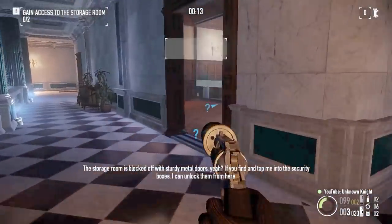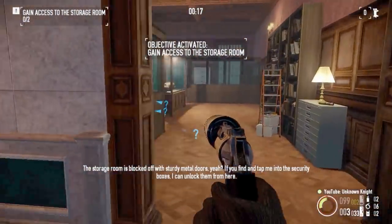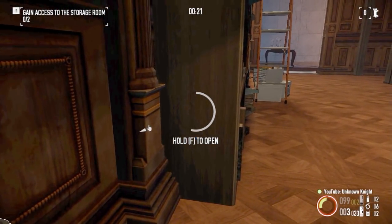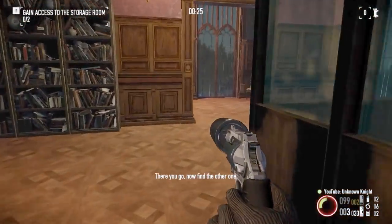The storage room is blocked off with sturdy metal doors. If you find and tap me into the security boxes, I can unlock them from here. There you go. Now find the other one.